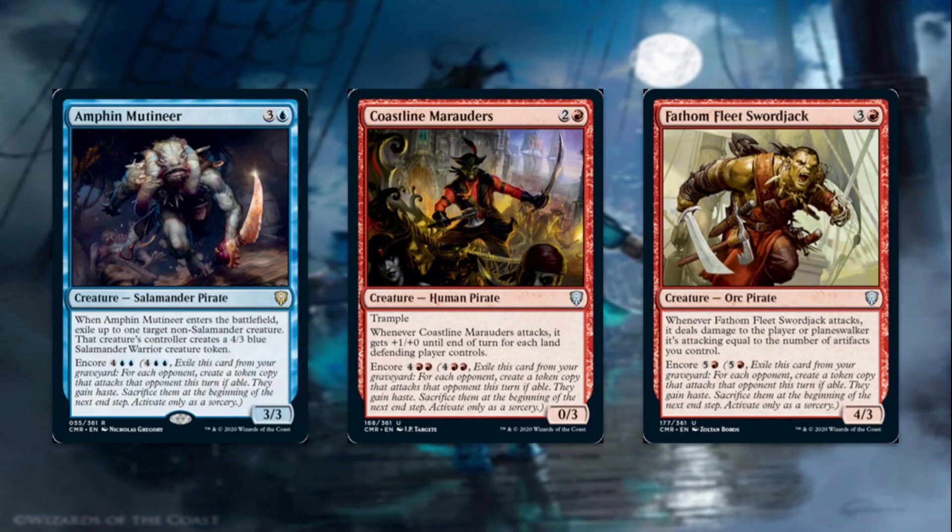Then we have Fathom Fleet Swordjack for three and a red, a 4/3 ogre orc pirate. Whenever Fathom Fleet Swordjack attacks, it deals damage to the player or planeswalker it's attacking equal to the number of artifacts you control. Encore for six. We're going to have a decent number of artifacts — not a ton, but enough to make this ability matter. It's also just a fairly efficient stat line for its cost. A lot of pirates incidentally create a treasure or two, and all our ramp is based off artifacts — talismans, signets, and so on. When you Encore, you'll be dealing a lot of damage because you'll get to put out four of these, and with your commander they could stay out for a couple of turns and really do a ton of damage.